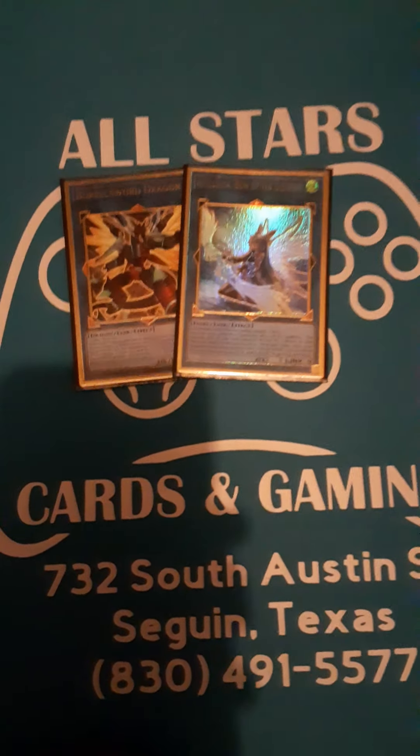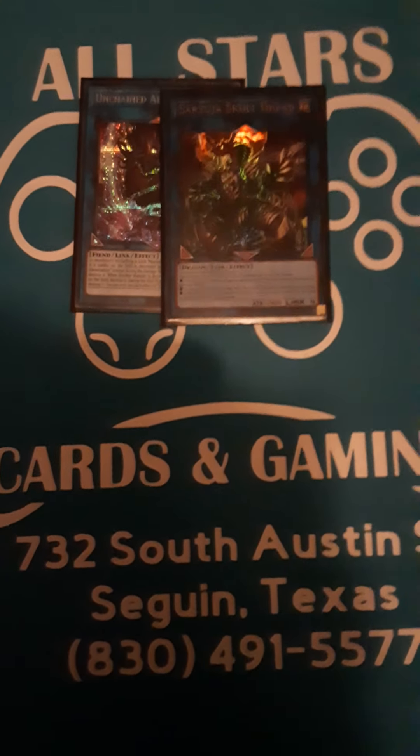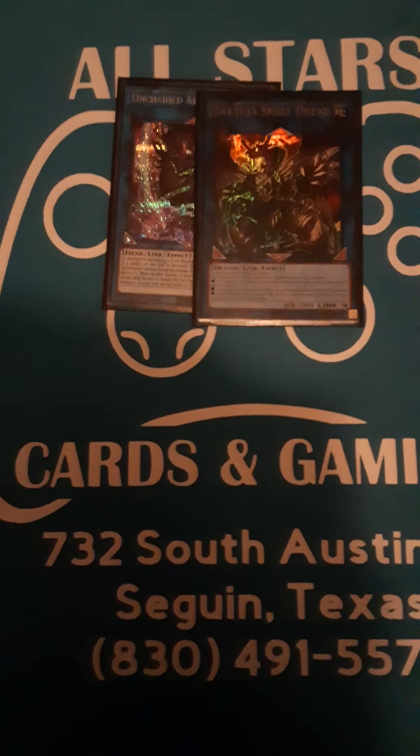Next we got one Borreload Sword and one Apollousa. Apollousa is an omni-negate. Borreload Sword clears boards. We also play one Unchained Abomination and one Sarge of Skulldread. Sarge of Skulldread is great for getting combo pieces and special summoning. Unchained Abomination just hurts your opponent badly.